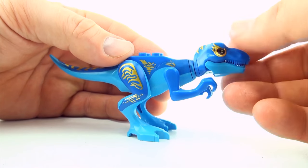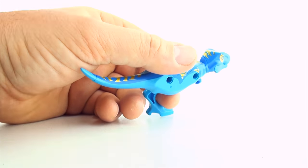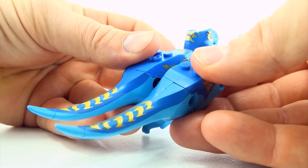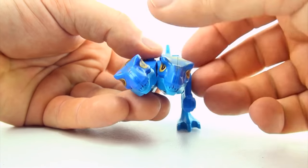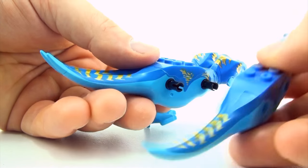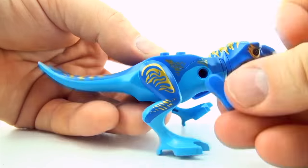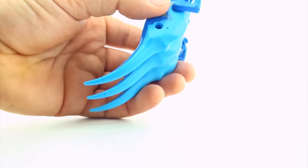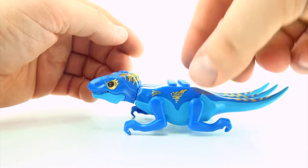The first dinosaur we're going to start with is this lovely blue T-Rex. Let's join in another T-Rex — a double T-Rex. In fact, let's make it a triple T-Rex. The balance doesn't feel quite right. This is a crawling triple T-Rex.